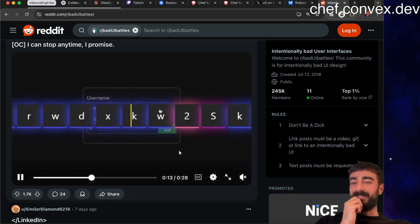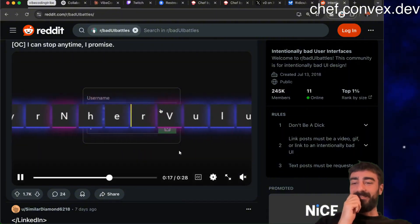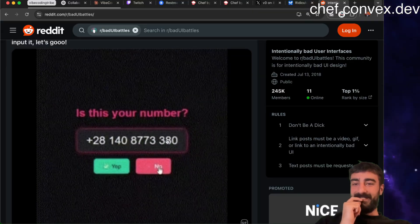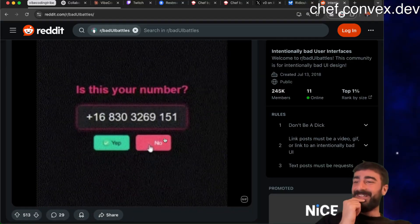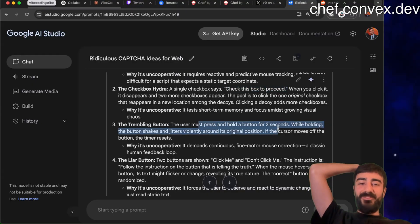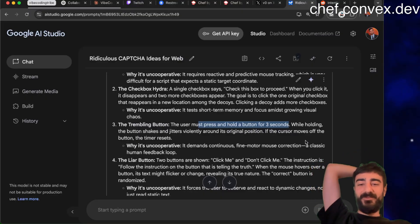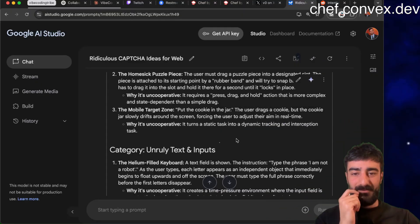It's like you have to type something in, but you can't use the keyboard - you have to randomly select letters. The user must press and hold the button for three seconds, but while holding, the button shakes and jitters violently around its original position. If the cursor moves off the button, the timer resets. That one's pretty good - I'm gonna try that one.